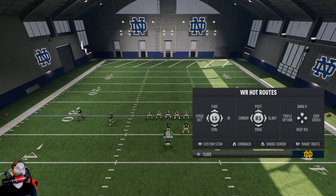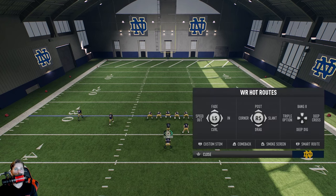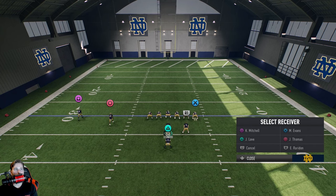The first thing you need to know is that in order to do hot routes you have to hit Triangle or Y, and then your menu is going to pop up with the receivers. You select a receiver and this menu pops up. LS is left stick, RS is right stick, and then you have your buttons on the bottom: L1, L2, R2 — or left bumper if you're on Xbox.